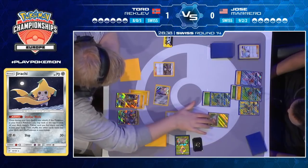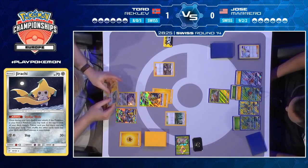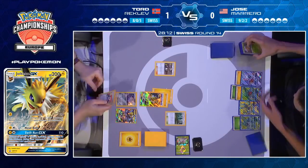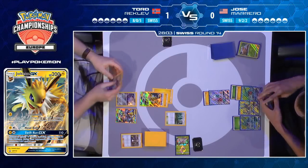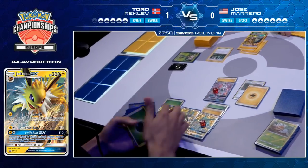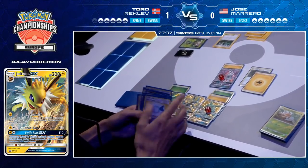Tord playing it safe, not taking as many prizes but realizing that taking out the Grubbin is the best way to prevent Jose from making a response — leaving no Vikavolt option at all. And he goes for Swift Run, respecting the 10-card hand and saying this Jolteon is all I've got right now, I need it to stick around. Even with Vikavolt down, some Tapu Koko shenanigans could get in there, so Swift Run will protect him for this turn and force Jose to find not only energy attaching things but a Guzma as well.